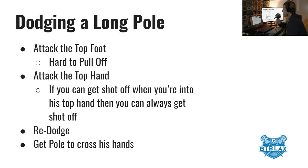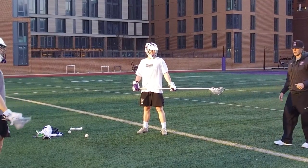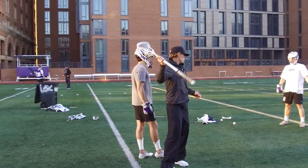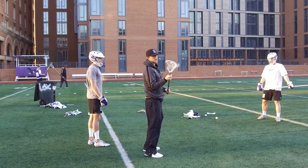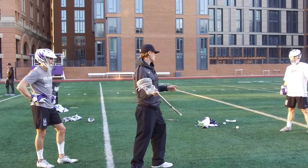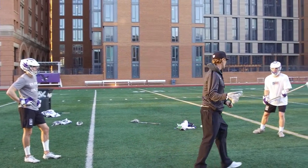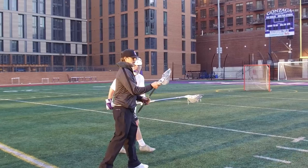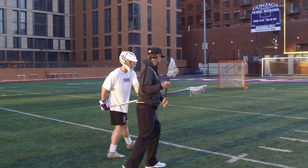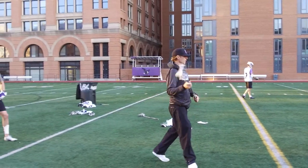Coach Miller here with B2B Lax, out on the field going over dodging a long pole from up top, then we'll morph into the wing. Right now we have the long pole holding — he's a lefty — so we're identifying a few scenarios. Ideally we dodge the top foot, but if that's not easy, we attack the top hand or even the butt end depending on positioning. If I take him down this way, his stick and hands are across his body, which puts me at an advantage as a righty going against a lefty.